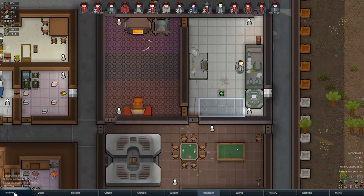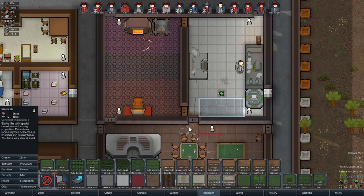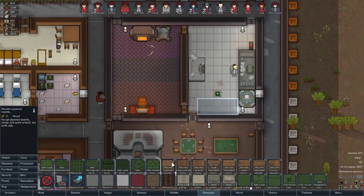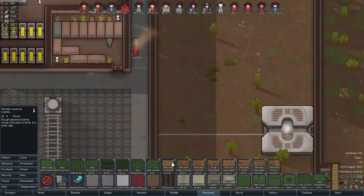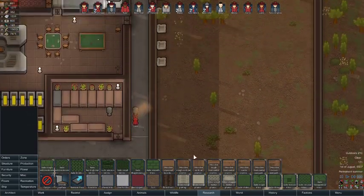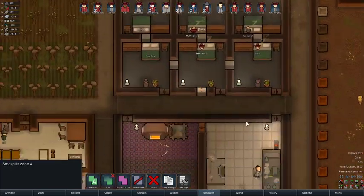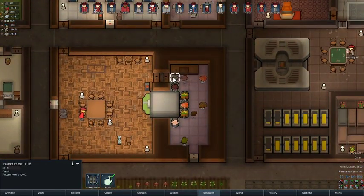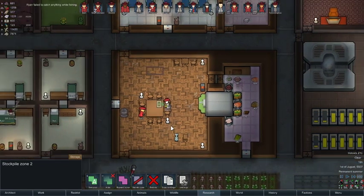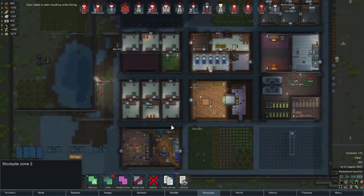I need to put floor in there — architect, floor, sterile tile right there, works fine for me. We want to let the grass grow in here because we'll eat the grass, but the kibbles have come in — good. We still have some insect meat and hay grass so we're good.